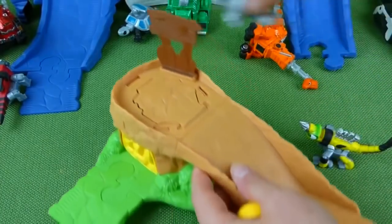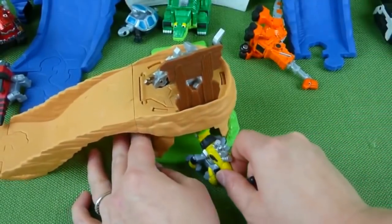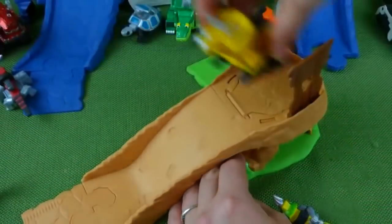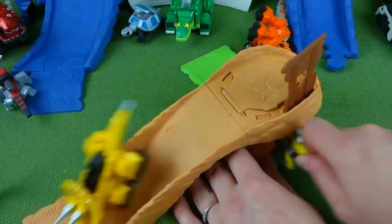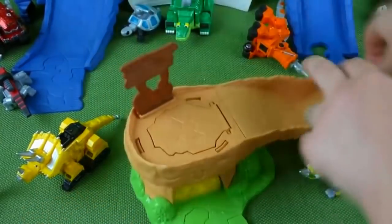And then you can put Scrap-It up here. And Revit can come in from this side and scare him away. So it's really cool. You can even play pranks on your friends. And he's scared Dozer. But it's a really cool playset.